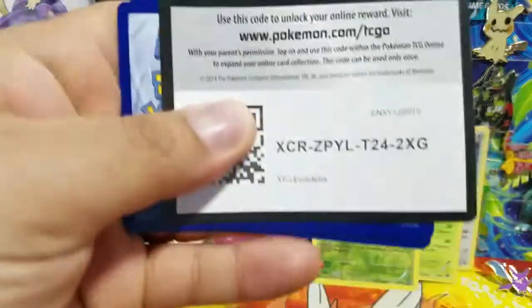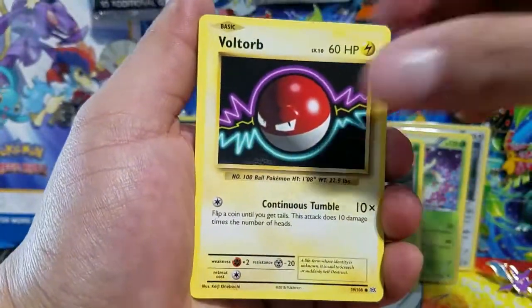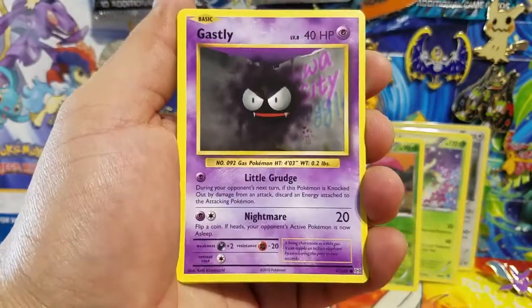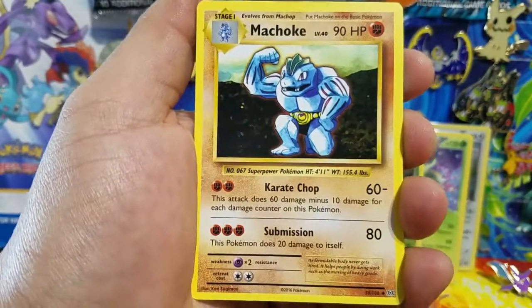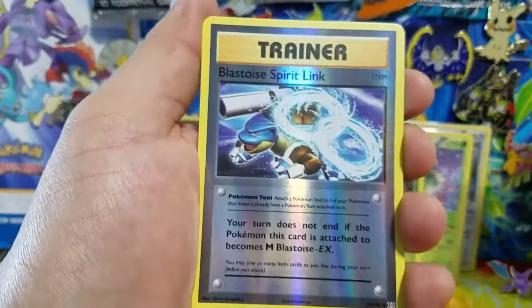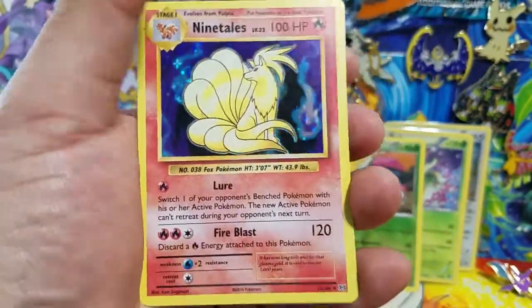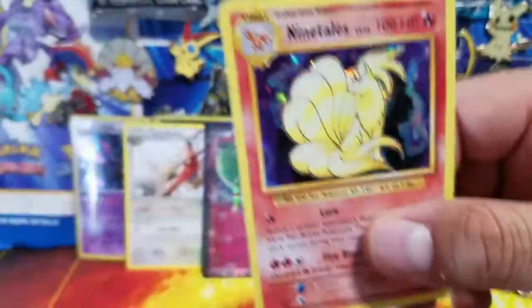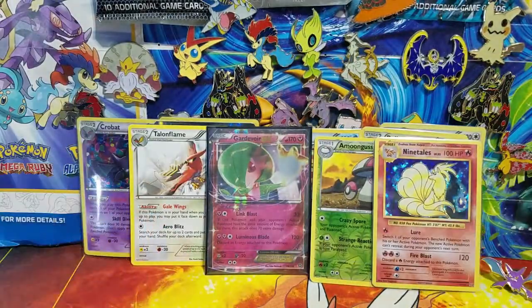Now onto the two Evolutions packs — a set I love so much. I'm hoping to get cards I'm still missing; I haven't opened that much Evolutions even though I have booster boxes here. First Evolutions pack pulls: Seel, Switch, Machoke, Full Heal, a Blastoise Spirit Link — I think I actually need that for my collection — and then a Nine Tails holo rare, which is a really awesome pull!